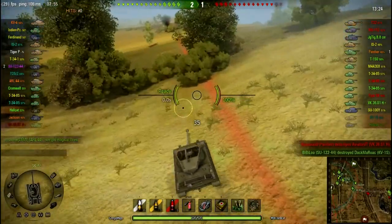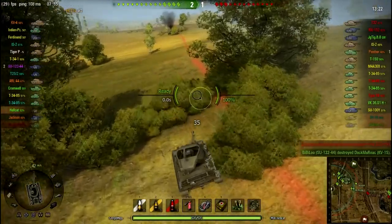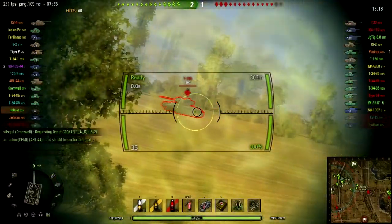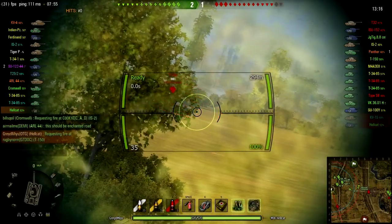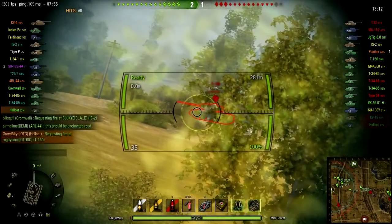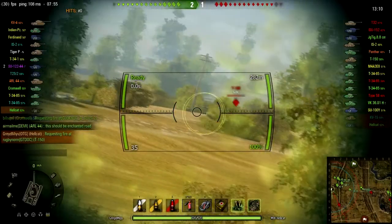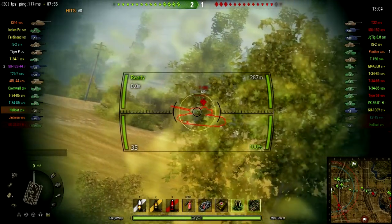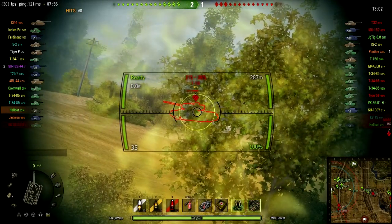The bushes here provide excellent cover, no matter which side you're on. I get in there and immediately spot the T-150 coming across. I call for shots on the T-150, and my team, who's back on the D line, are all too happy to oblige. Notice the T-150 is not firing back at all — he has no clue where he's being hit from. My Binocs come up, so I pick up the T-150 again.